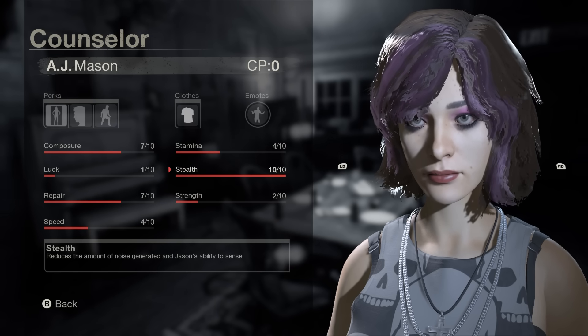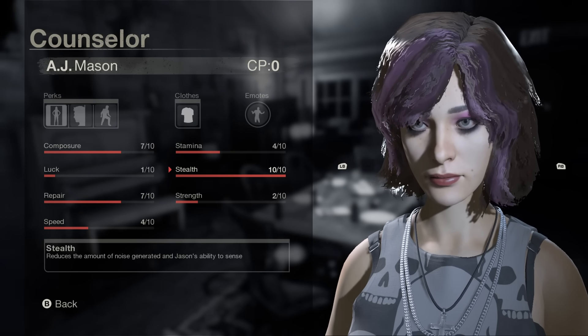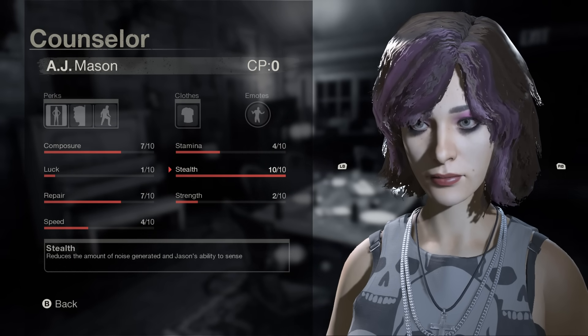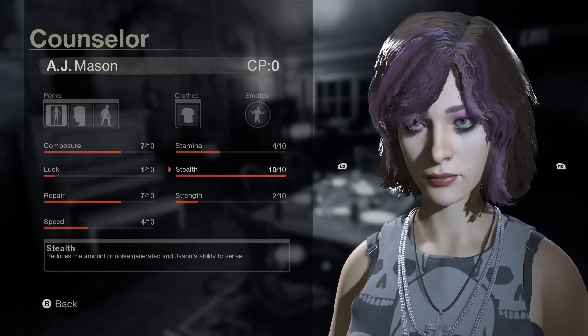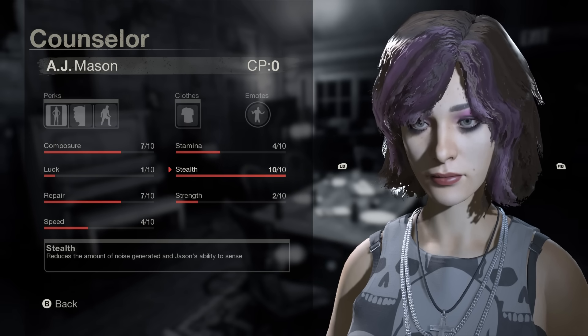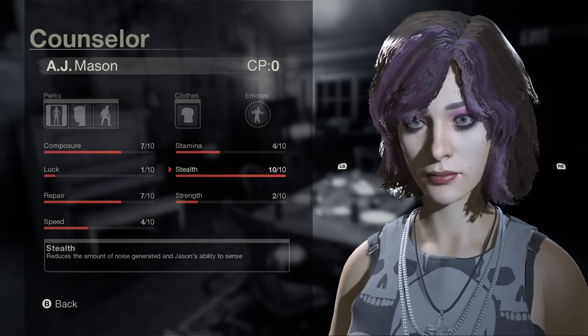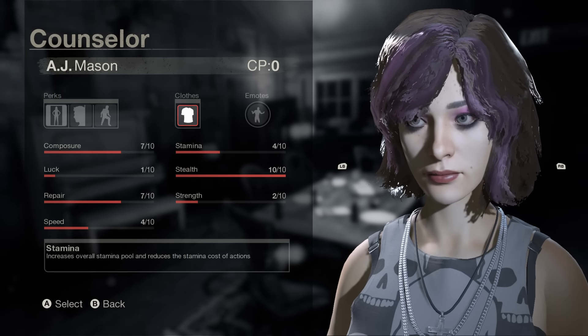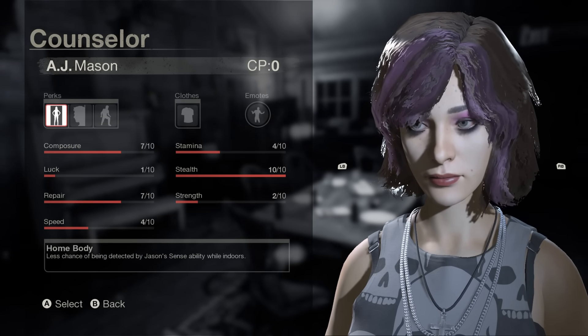Yo, what do you do, buddy? I'm Artic. Hope you're having a good day. Happy Friday. Today we got AJ Mason, one of the stealthiest characters in the game. Her best attribute is stealth — reduces the amount of noise generated and Jason's ability to sense you, which means we can roam around the map without having to worry about a Jason on our tail. We can safely do objectives like putting the gas in a car and also escaping. But that's not all — we got some perks to help us out with this max stealth build.